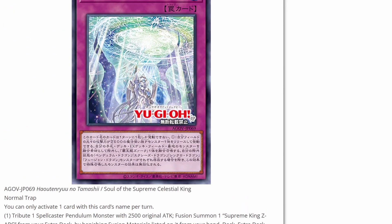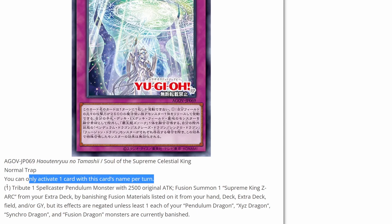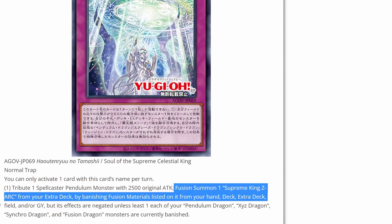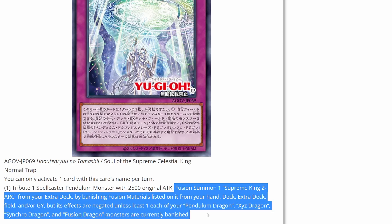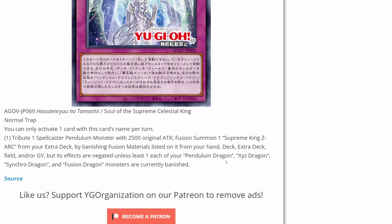And for the final card, we have Soul of the Supreme Celestial King — a normal trap card. You can only activate one card with this card's name once per turn. You can tribute one spellcaster pendulum monster with 2,500 original attack, then fusion summon one Supreme King Zark from your extra deck by banishing fusion materials listed on it from your hand, deck, extra deck, field, and/or grave — but its effects are negated unless at least one of each of your pendulum, dragon, XYZ, synchro, and fusion monsters are currently banished. Being able to banish them from the grave is nice — you can use up the monsters, maybe fusion summon one on the field, and then use this card to basically fusion summon another one out. That could be pretty decent.